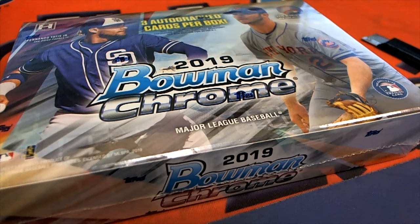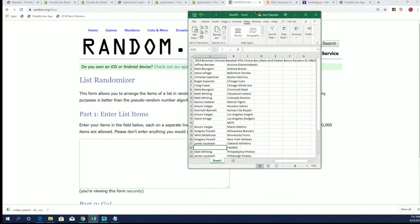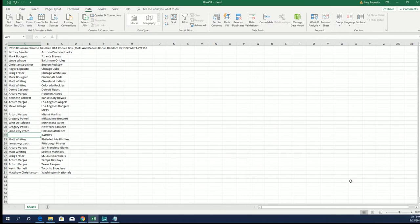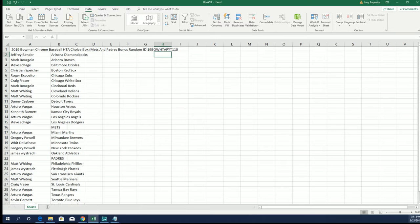Here we go in Bowman Chrome Baseball. We have two bonus teams that are going to get randomized between everybody. Let's get to it and see who gets the bonus teams right here, right now. We're going to use our randomizer in our 110 box where you see a little code — makes the video easy to find on YouTube.